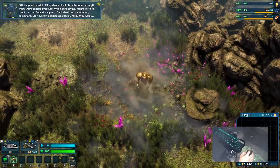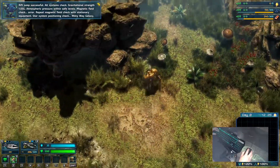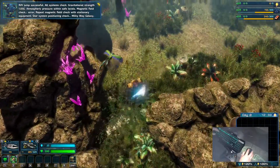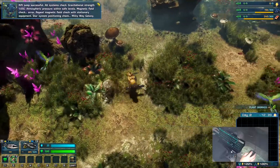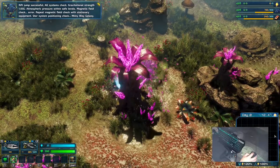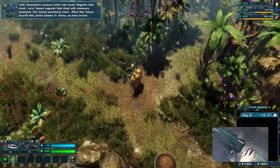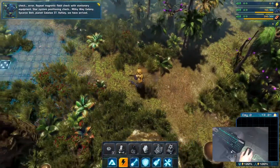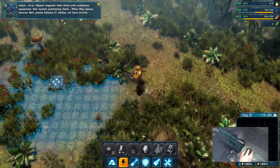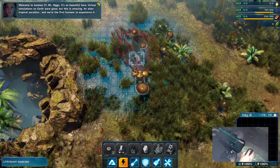Rift jump successful. All systems check. Gravitational strength: 1.05g. Atmospheric pressure within safe levels. Magnetic field check — error. Repeat magnetic field check with stationary equipment. Star system positioning check: Milky Way Galaxy, Sycorax Belt, planet Galatea 37.